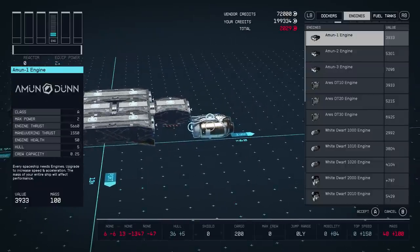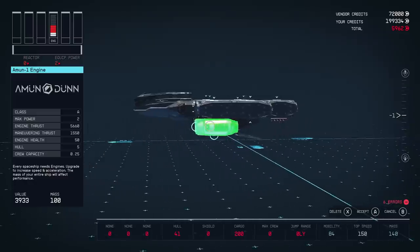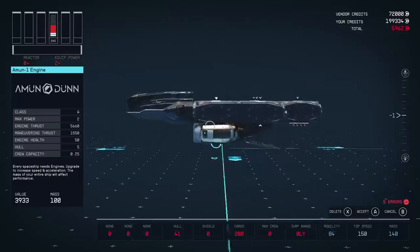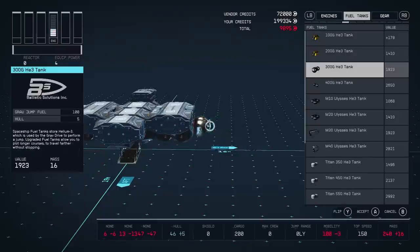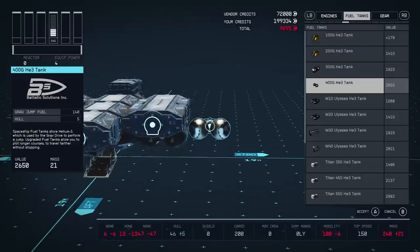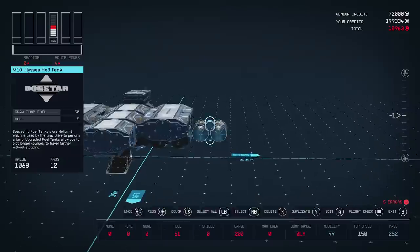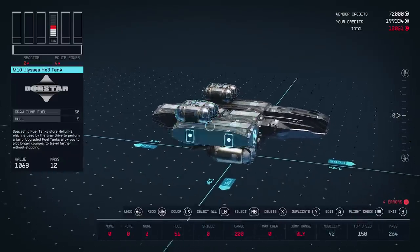Next, let's get into the engines. Engines are really important — this is how you're able to fly your ship. I'm going to add an engine there and also put the same one on the other side. Now let's go to fuel tanks. Fuel tanks are important to plot longer courses or to travel further without stopping. It's definitely beneficial to have good fuel on your spaceship because you'll be able to fast travel further. I'm going to add a fuel tank on each side.